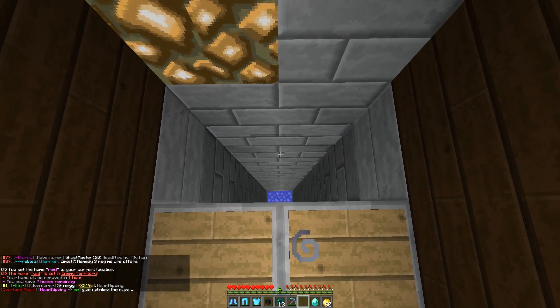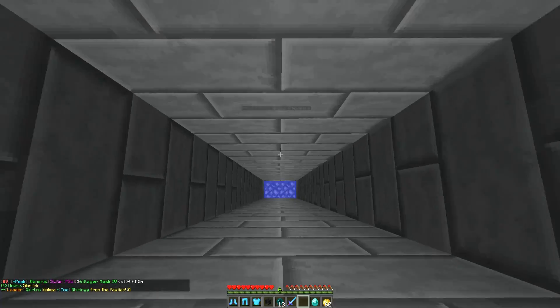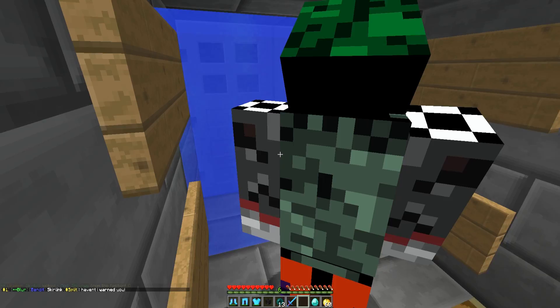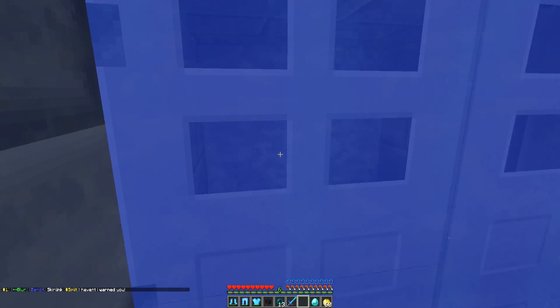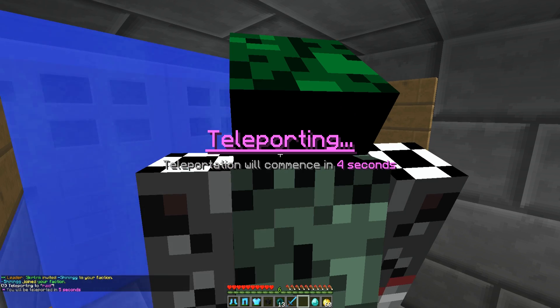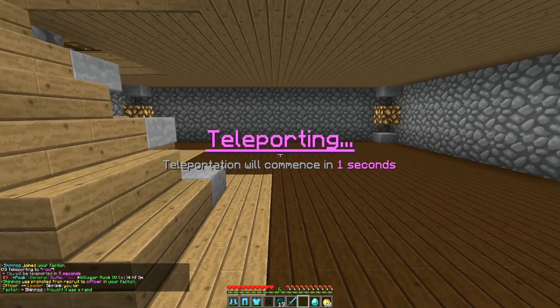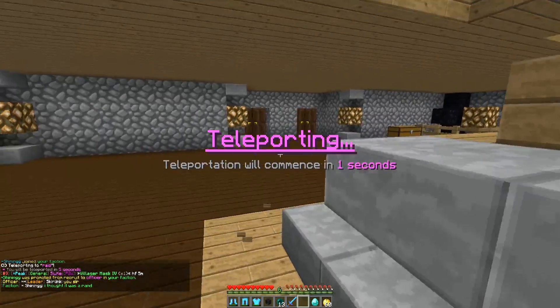We'll set home raid inside his base because then we have an hour. Please say he doesn't have any sound on. Let's use my sword — he is naked, so we'll drop down. What's he doing? Looks like he's AFK. There's a door with nothing behind it — is this going to be like his secret vault? Okay, we'll go back up to the top and leave the guy down here for now, just seeing what the guy has around.